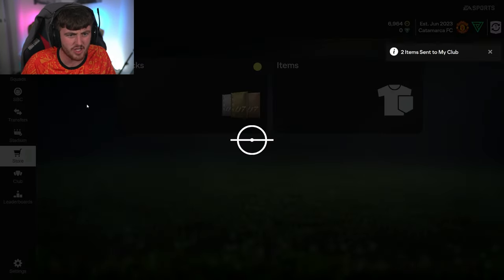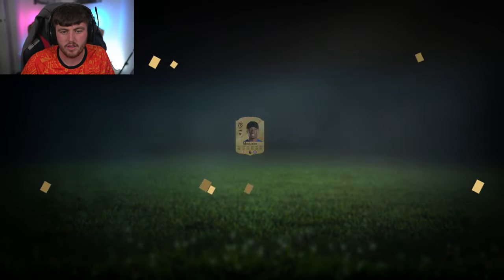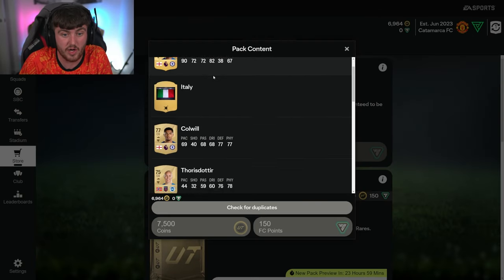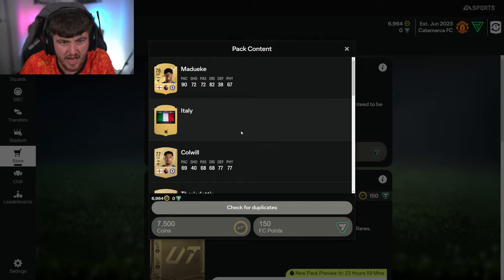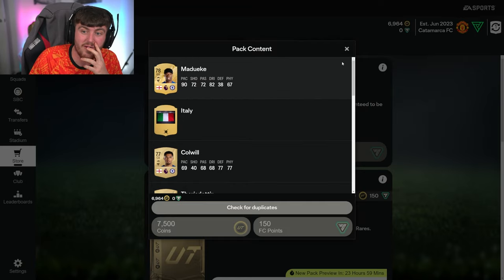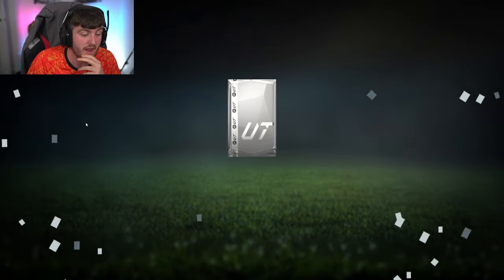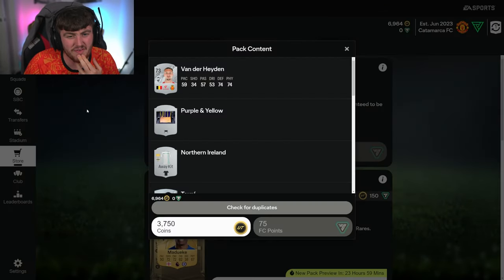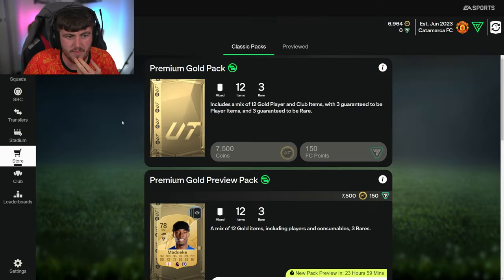Preview pack time - Madueke, who might actually be worth a couple of thousand coins. It's a big Chelsea pack - to be fair they've got so many players, I'm not surprised. That might be worth a couple of thousand coins. Maybe worth actually buying that pack at some point - I don't think it will make profit but you never know. He's the kind of player people would want to try out or evo.